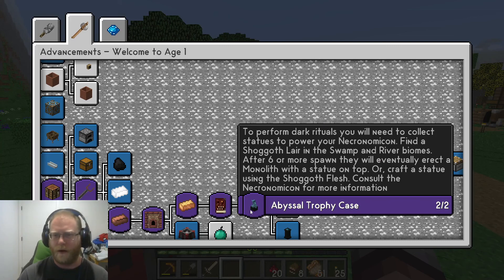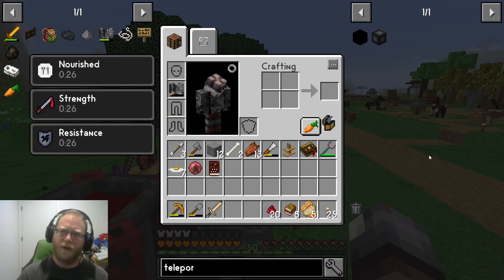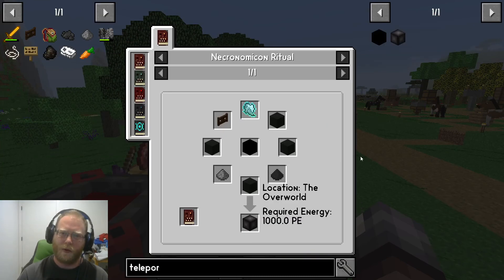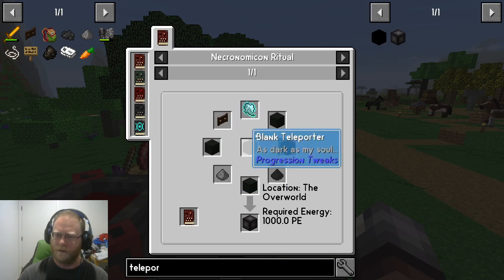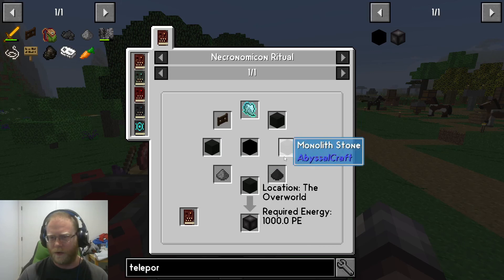With what we've done so far we'll have accomplished the Abyssal Trophy advancement. We're targeting The Beneath. If we look at the Beneath Teleporter, we need some strange things and a bizarre crafting setup. Some of these components — monolith stone, blank teleporter, charcoal dust — you can figure out. The dark oak fence can be more of a challenge than you'd expect, but I'll cover it for you.